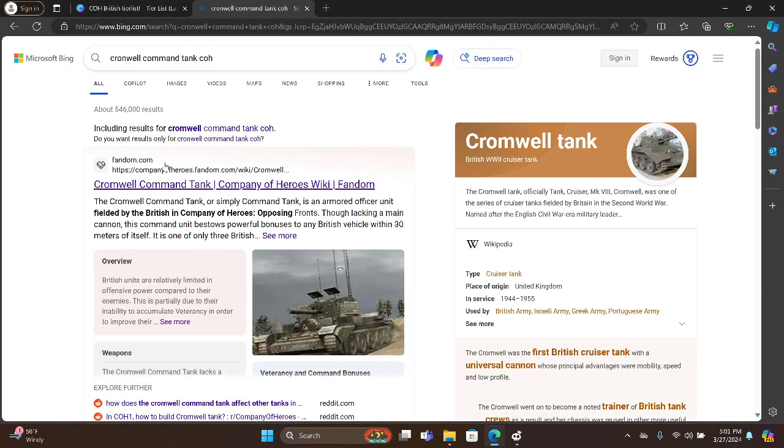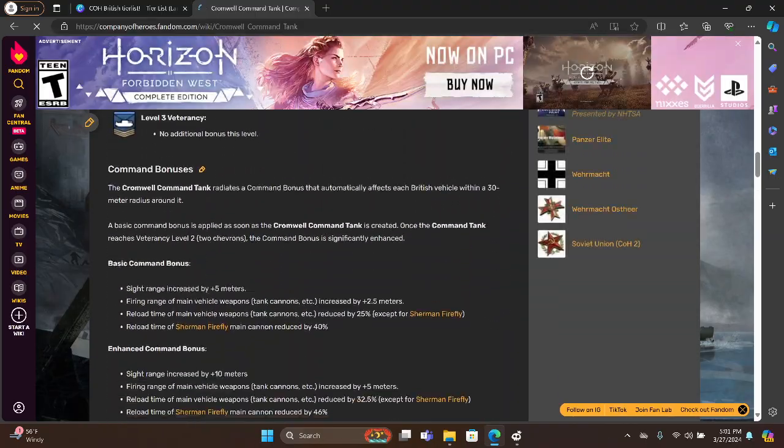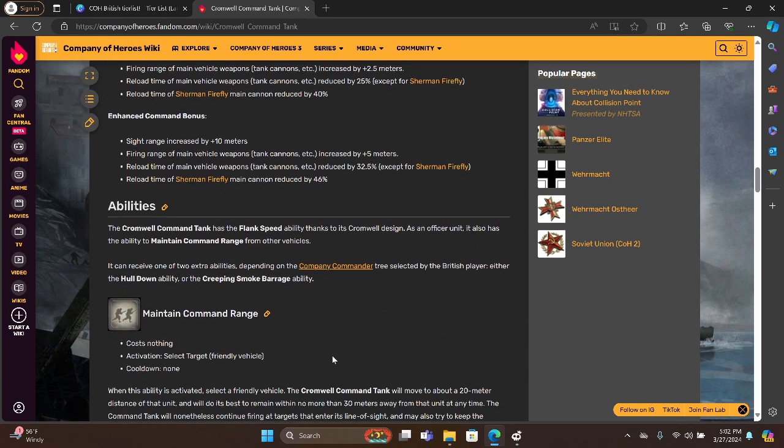Command Tank Company Bureau — I want to show you how good this thing is. At base, sight range increased by 5 meters. Firing range of the main vehicle's tank cannons increased by 2.5 meters. Reload time of main vehicle weapons and tank cannons reduced by 25%. And then reload time of main cannon reduced by 40% for Sherman Firefly. At veterancy it changes to 32.5 meters, 10 meters, and 46%. This thing is amazing.